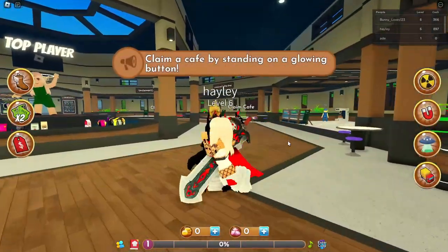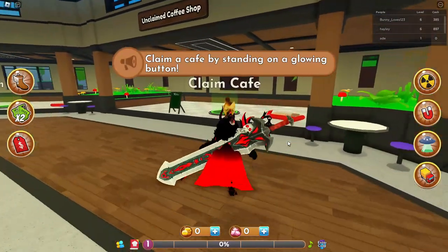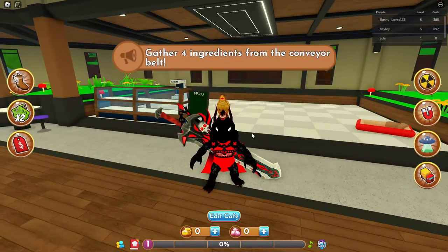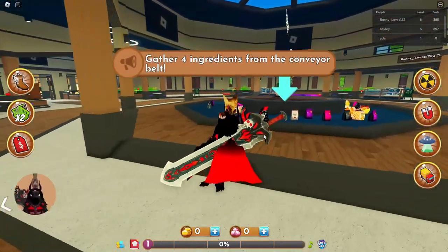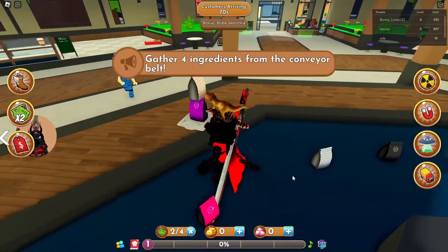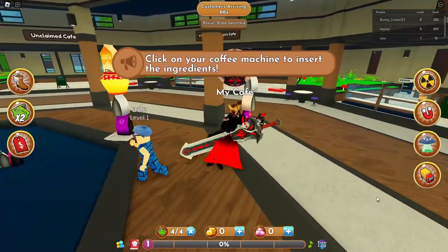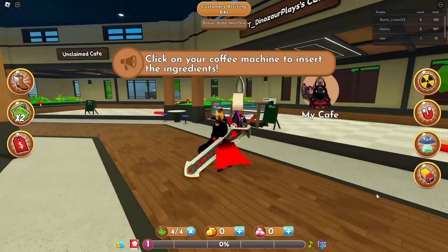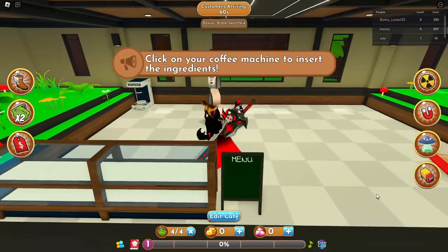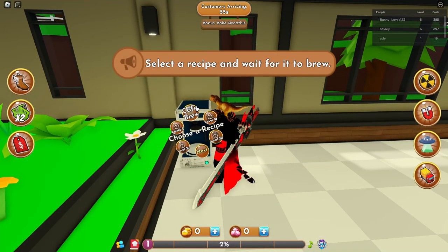They called my coffee shop, which seems really interesting. Let's come over here so we can claim our coffee shop right over here. All right, so gather four ingredients from the conveyor belt — this kind of reminds me of like delivery simulator. Click on your coffee machine to insert the ingredients, select the recipe, and wait for it to brew.